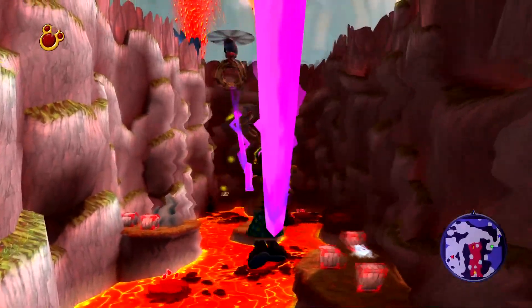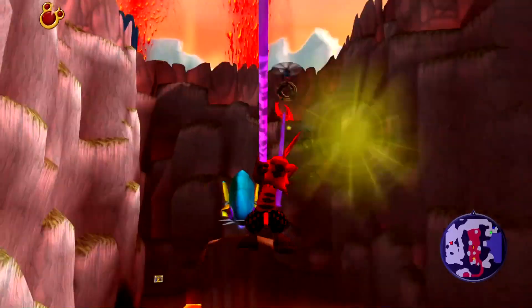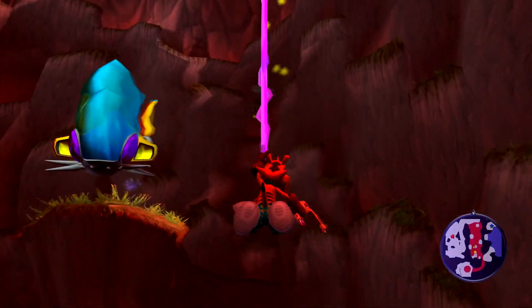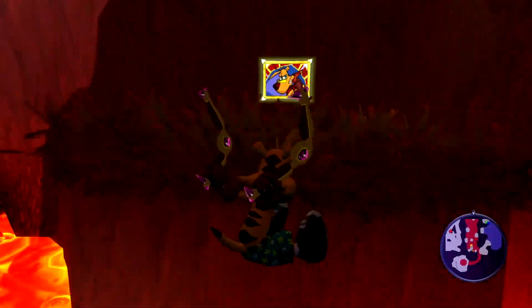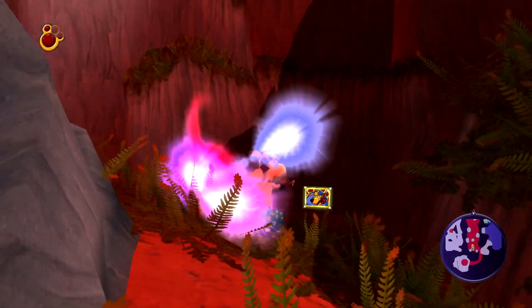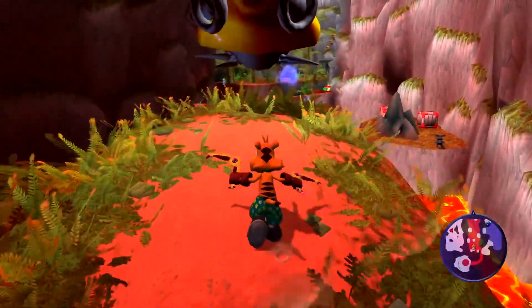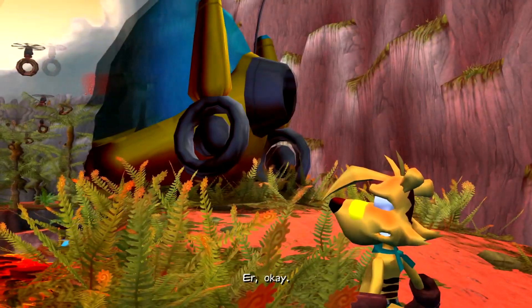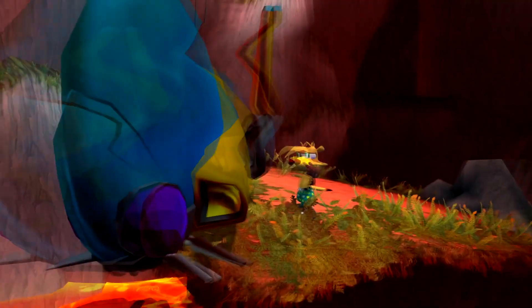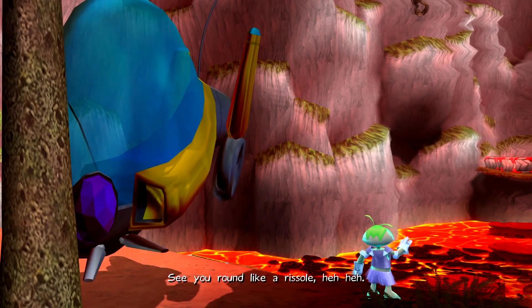Am I supposed to just easily swing all the way over here with the lacerang? Is that what this is supposed to be about if I have these unlocked already? Oh crap — I literally thought that was the easiest mission ever and then I walk into the lava right away. How do I get it going — try kicking it. Thanks Ty, see you around like a whistle!